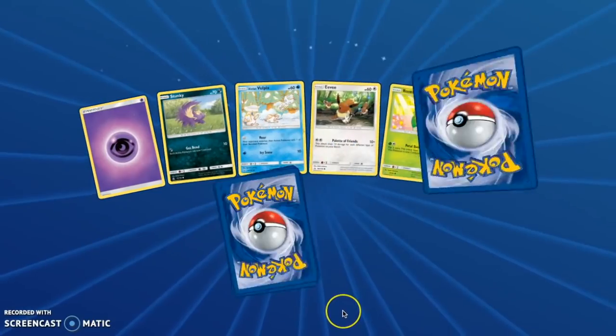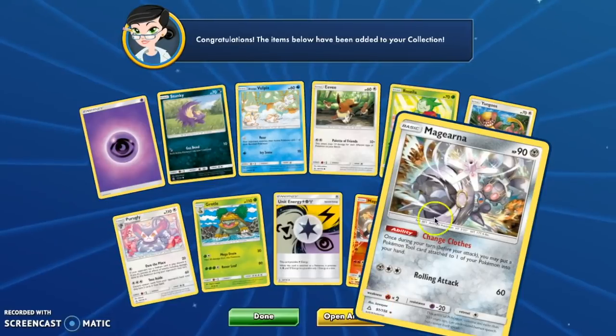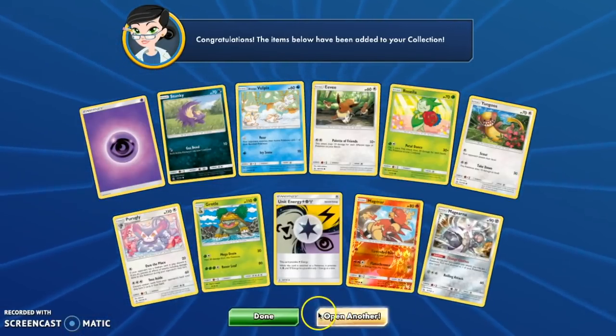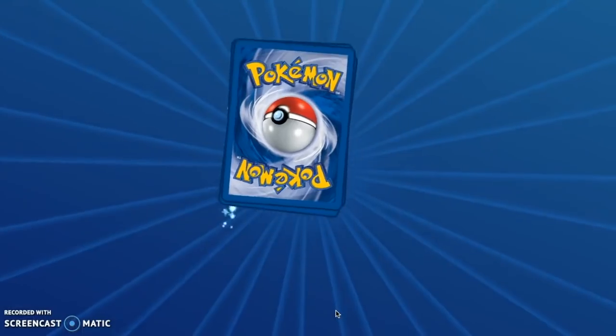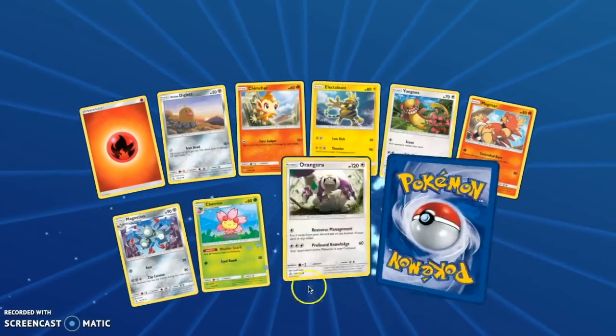Last 12 packs or so. Magmar and Magearna — definitely not a holo. 11 packs left. No big deal. We've just pulled 2 Full Arts and 3 GXs out of 100 packs — that's like almost 3 Booster Boxes worth.